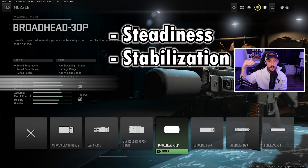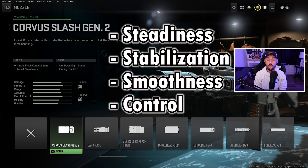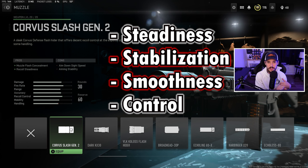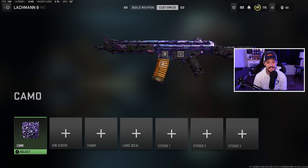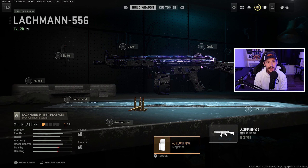Let's start with recoil. I'm going to link a full video in the comments below to TrueGameData, who tested all of this and really goes in depth. Here's the overarching theme: you've got recoil steadiness, recoil stabilization, recoil smoothness, and recoil control. Recoil stabilization doesn't do much for you. Recoil smoothness does not do much for you. Recoil steadiness does a little bit, and recoil control does the most. Keep that in mind when choosing your attachments.